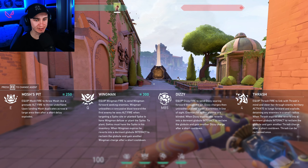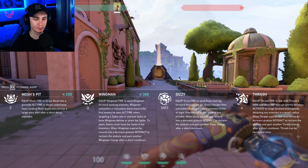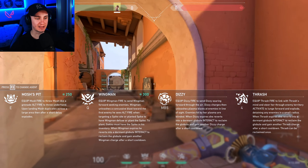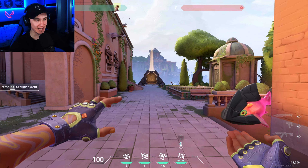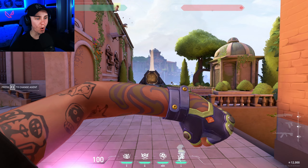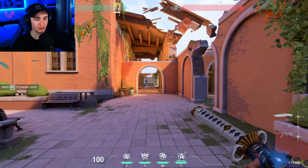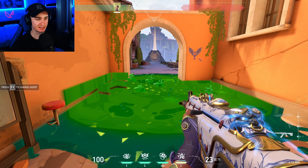Now for the ult, it's called Trash. Equip Trash, fire to link with Trash's mind and steer her through enemy territory. Activate to launch forward and explode, detaining any enemies in a small radius. When Trash expires, she reverts into a dormant orb. Interact to reclaim the orb and gain another Trash charge — Trash can be reclaimed only once, so it's the only ability that can be reclaimed once. It's basically like Sky's dog, and you left click to attack them, to explode and detain them all. The ulti can only be picked up once; every other ability can be picked up an unlimited amount of times, besides Mosh Pit, which cannot be picked up — once you throw it and it explodes, it's gone. It also takes seven points to get the ult.